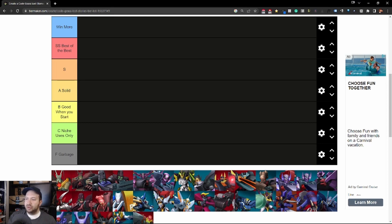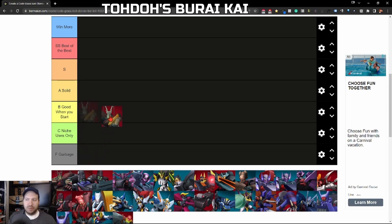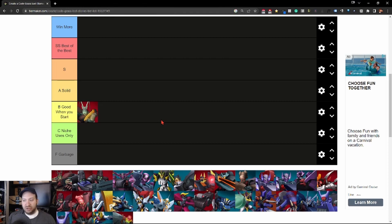The first one we have is Toto's Borai Kai, and I put this in the B Rank. When you first get it, you'll be using it a lot. It's got good defensive ability, the attack power is not terrible, and it boosts the other JLF members when you use the special ability. But there are definitely better Nightmare Frames you'll get later on. If you're going to run a JLF team, it's actually worth using in a JLF-based team. But generally speaking, you won't be using it once you get better ones.